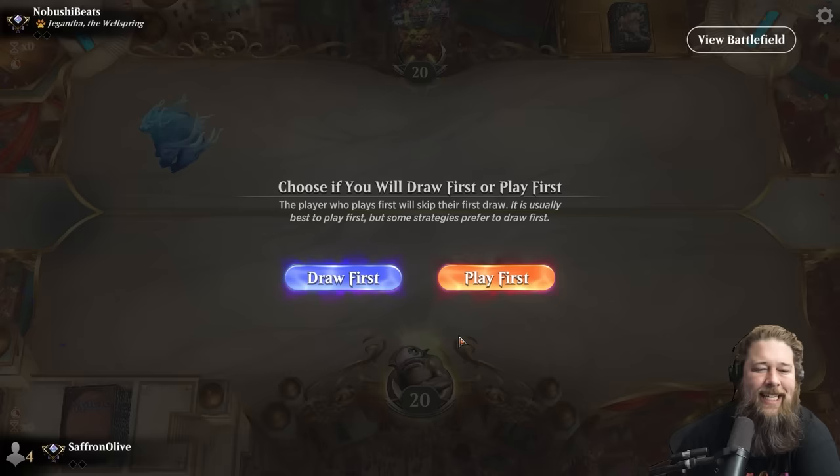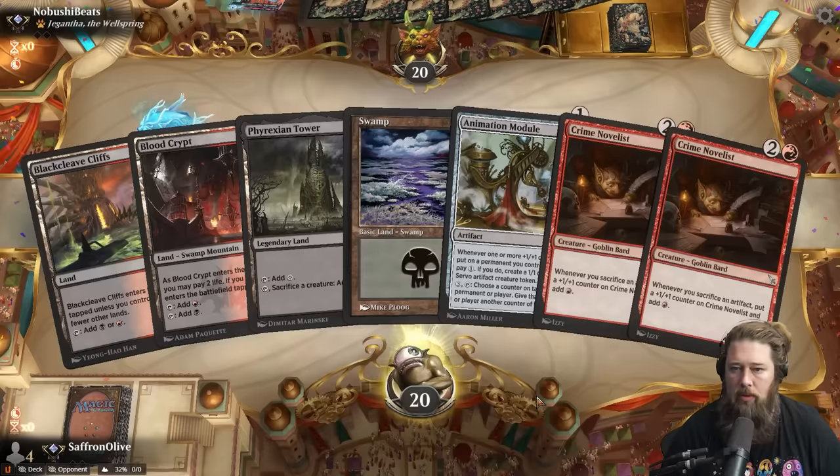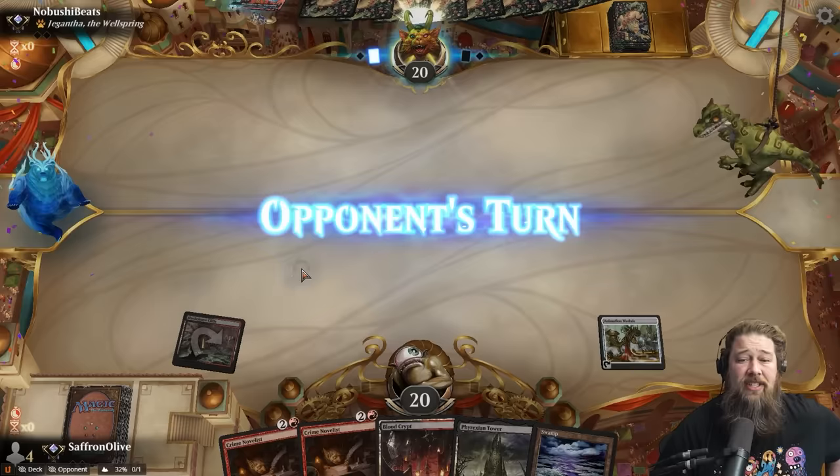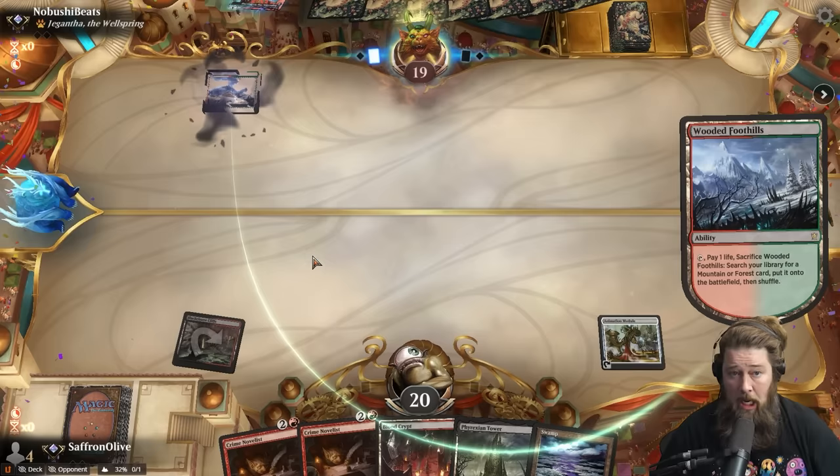We haven't played Timeless in a minute, and I really like Timeless, so I'm excited to check in on the format. This hand is close — we have the Animation Module and the Crime Novelist. We really just need a sack outlet and some sort of artifact to get the loop started and we should be able to go infinite. Plus we have a Phyrexian Tower which is nice to speed things up. Wooded Foothills into Jethra — Zoo. Okay, well at least we're not getting Show and Telled.